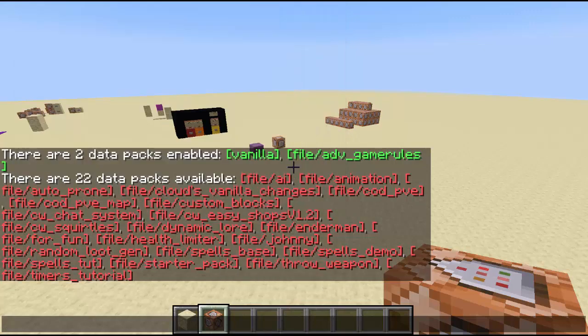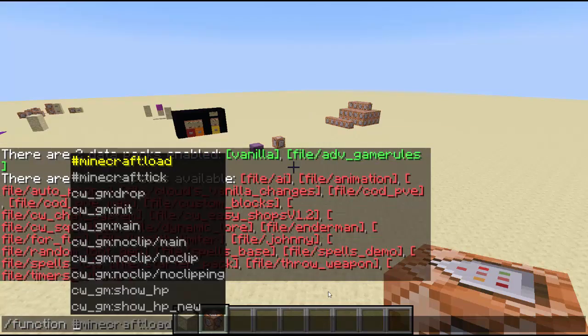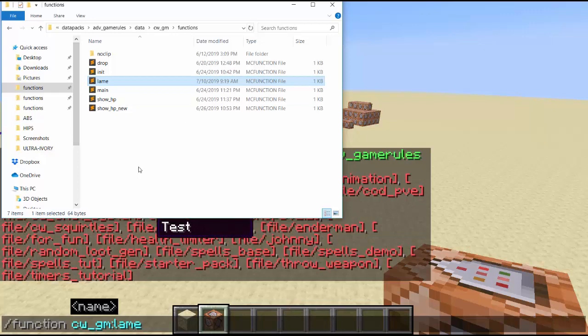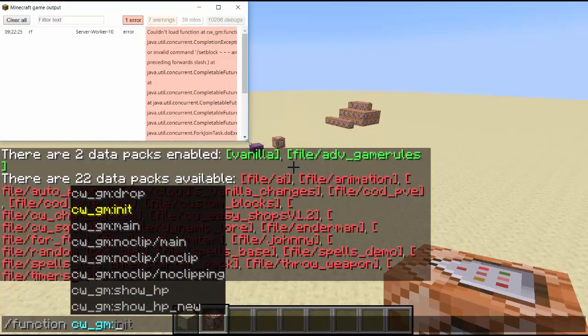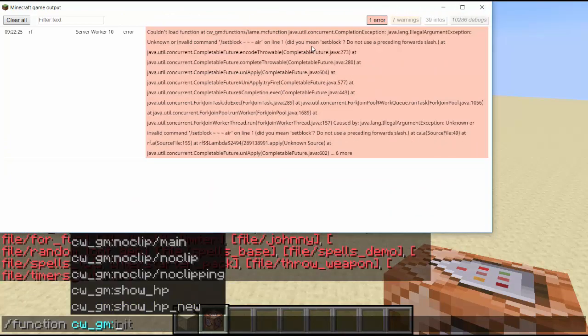So if I go ahead and open this file, there's an error. It did give me an error because what I'm trying to do is run function GCW GM colon lame — there's a function I made called lame and it's not working. You have to make sure that every function exists. If there's something not working with my data pack, I need to make sure that all the functions associated with the thing that is not working are there. All these files are here, but lame is not here. So we can go into the output log and see what happened — it says 'couldn't load CW functions lame.' This works for functions; it works for anything in a data pack — it'll tell you that it can't load it.